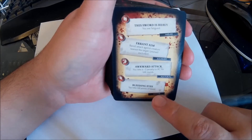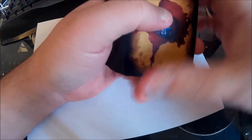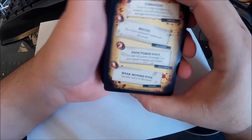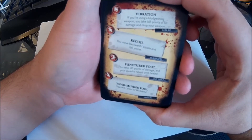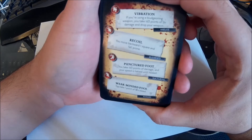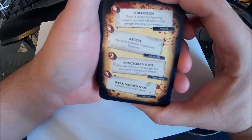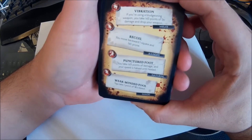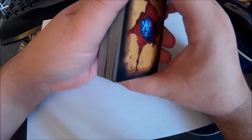For the next fumble card: Vibration — if you're using a bludgeon weapon, you take 1d3 points of Strength damage and you drop your weapon. For range, Recoil — you move backwards one square and fall prone, basically throwing yourself off balance. For a natural weapon, Punctured Foot — you take 1d3 points of damage and your speed is halved until healed. And magic is Weak-Minded Fool — you take one point of Wisdom bleed damage. Overall, I wouldn't say these are quite as bad as the critical hit cards, but a nice selection for GMs to use.